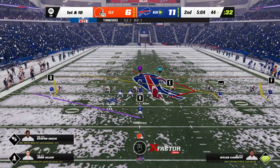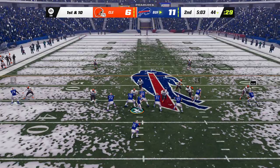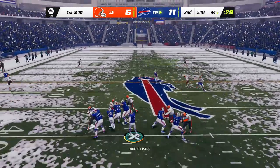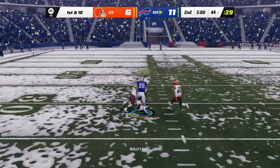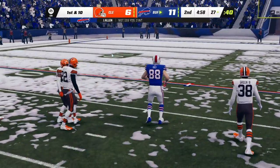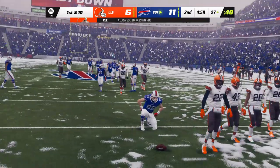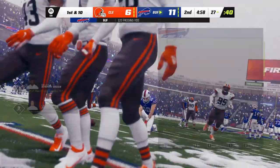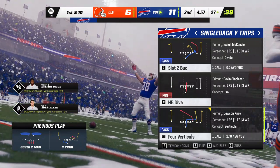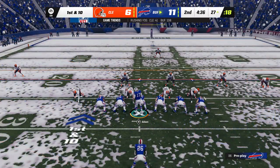They've got good starting field position as they come up here first and 10 at their own 44. So after the INT, it's Allen — it's Knox, the tight end making the catch. He'll go down, but not before getting this inside the 30. The catch and run pays off for 29 yards. Good strong throw and catch right there. So far in this game, the alleys have been open for them to get completions, and they're taking advantage of it.